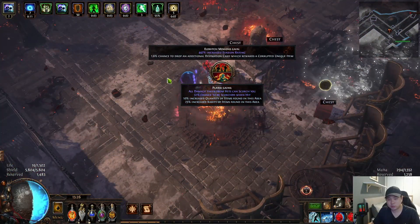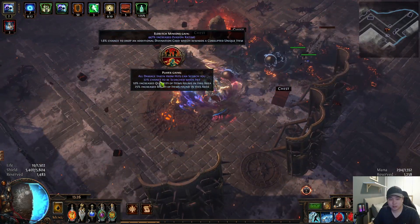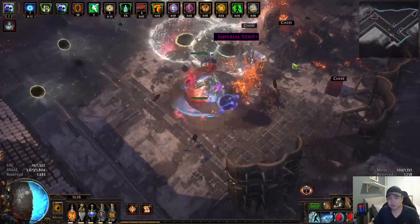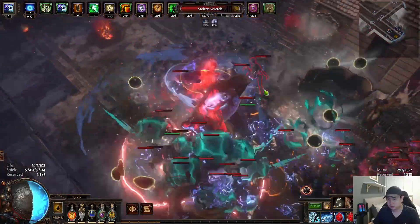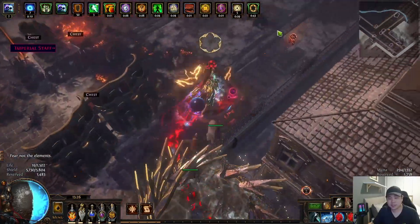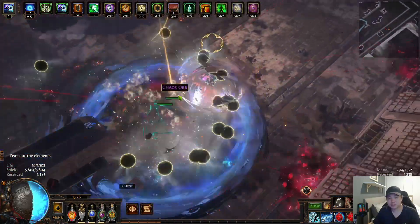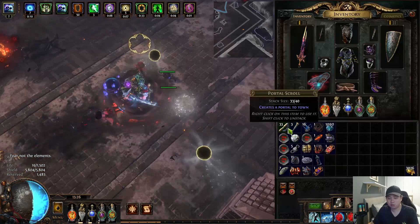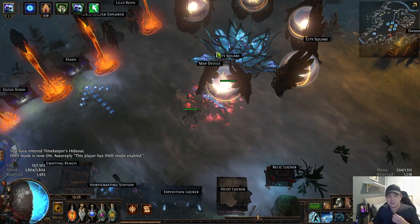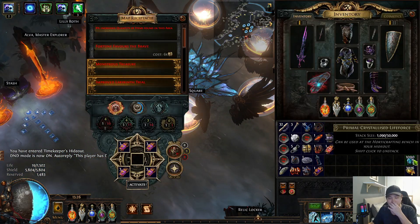Play for quantity and rarity instead. All damage from hits can scorch you — I'm elemental immune so I can take this. Look — there's a shrine at the corner of the map and it actually spawns more Searing Exarch monsters because of that corner. That's why shrine is really good: if you're doing Searing Exarch in City Square it just opens up more monster count for the Searing Exarch monsters.